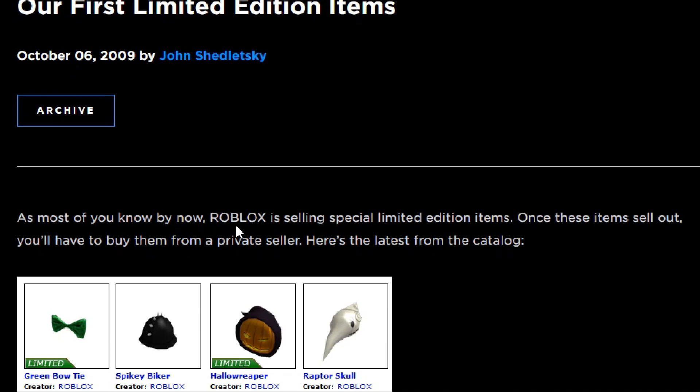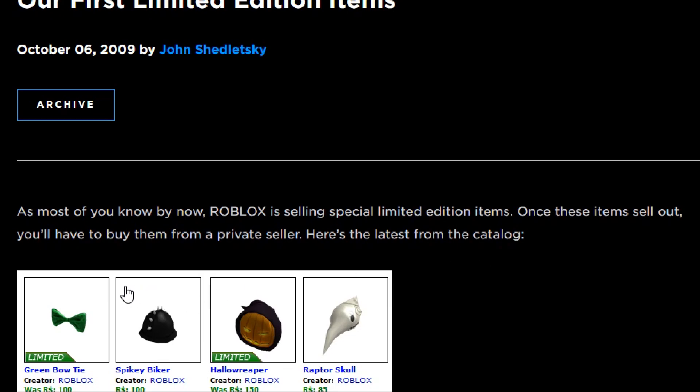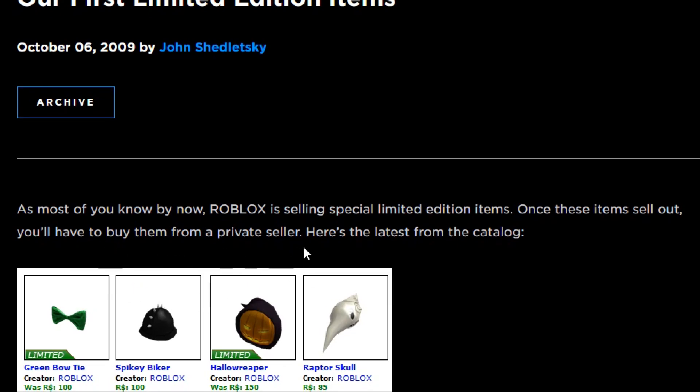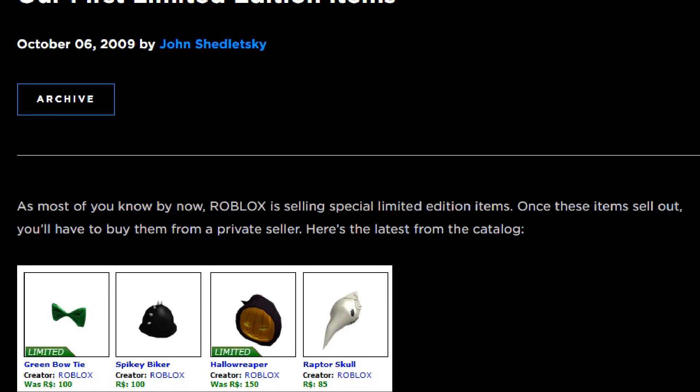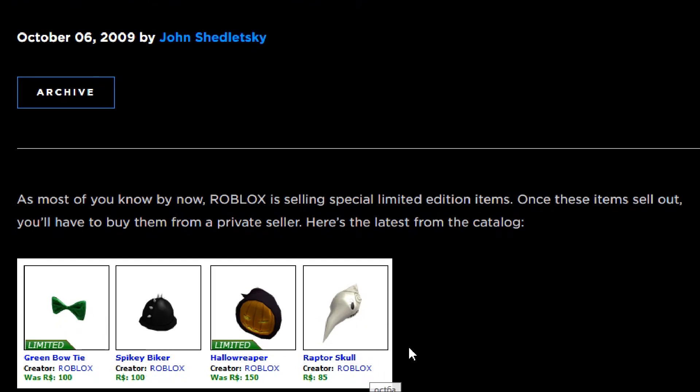As most of you know by now, Roblox is selling special limited edition items. Once these items sell out, you'll have to buy them from a private seller. Here's the latest from the catalog: a green bowtie, a hollow reaper, a spiky biker, and a raptor skull. None of these items are that famous nowadays, but nonetheless they exist.